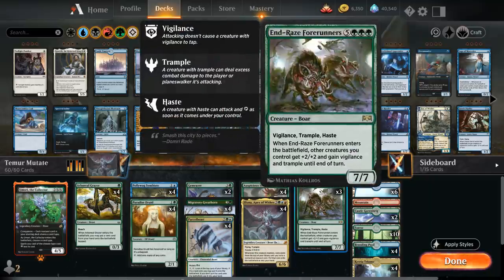What are we trying to cheat into play with Starrix and Eluna? We've got 3 copies of Andrei's Forerunners: an 8-mana 7/7 boar with vigilance, trample, and haste, and when Forerunners enters the battlefield, other creatures we control get +2/+2 vigilance and trample until end of turn — which is usually enough to end the game on the spot.